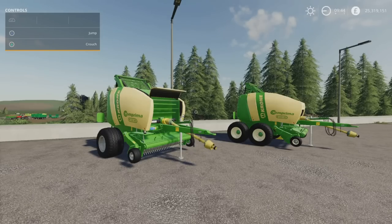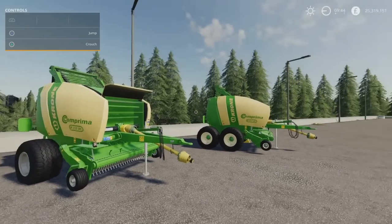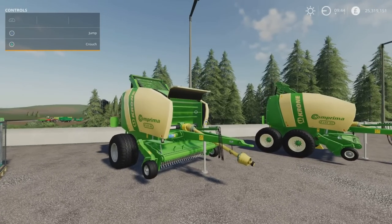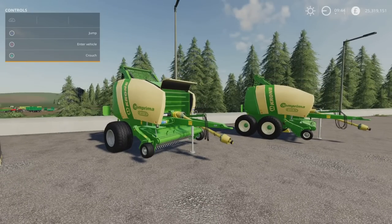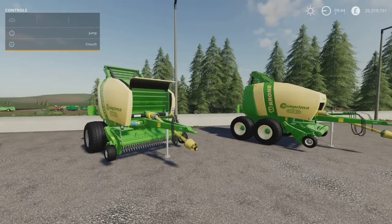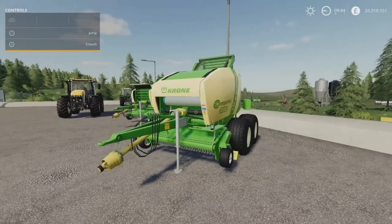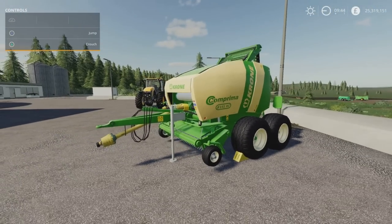In front of me I have got the Krona Comprima F155XC. This is by ARM Team, 8.26MB download, 13 slots on console for each. I say 'each' because if you've got the Add-On Straw Harvest DLC, there are two options available. We've got a standard baler option which will bale exactly the same as a normal baler does, just using this platform.